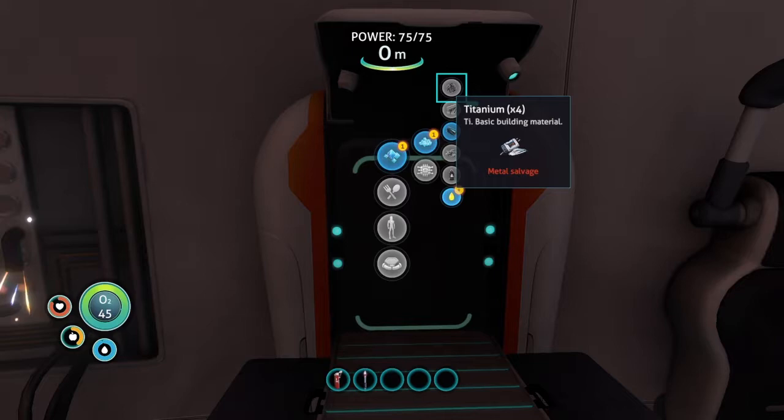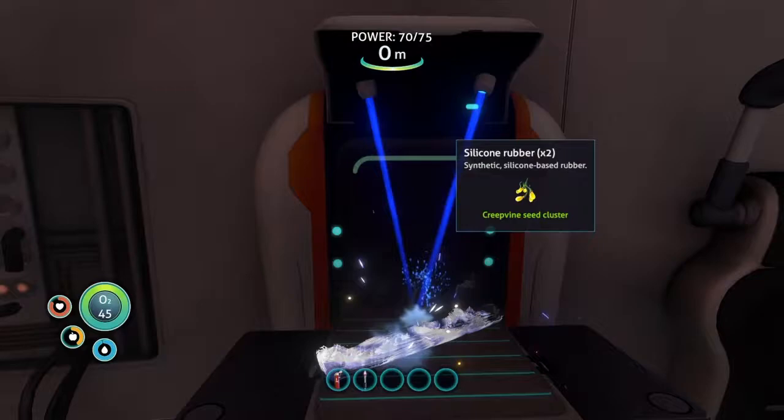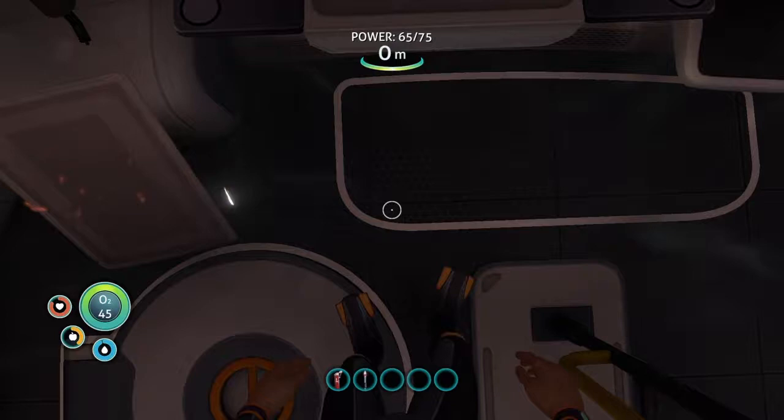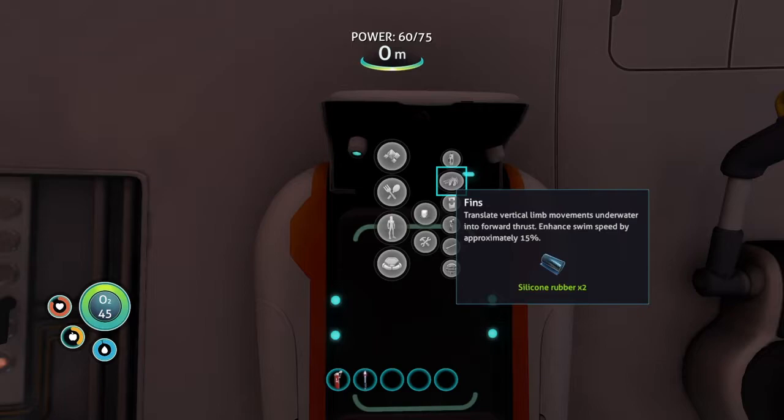Once you get back to the pod, go over here and use the fabricator. It's gonna show up in your resources, and you're gonna take those seeds and turn them into silicon rubber. I'm just gonna make two — you only need one to make the fins — but if you look down at your feet, they're bare and they're not gonna help you swim. If you put the fins on, you'll actually be fast enough to help you catch the fish.